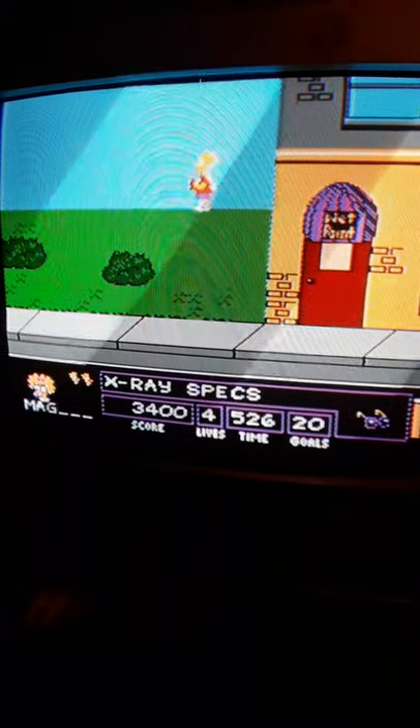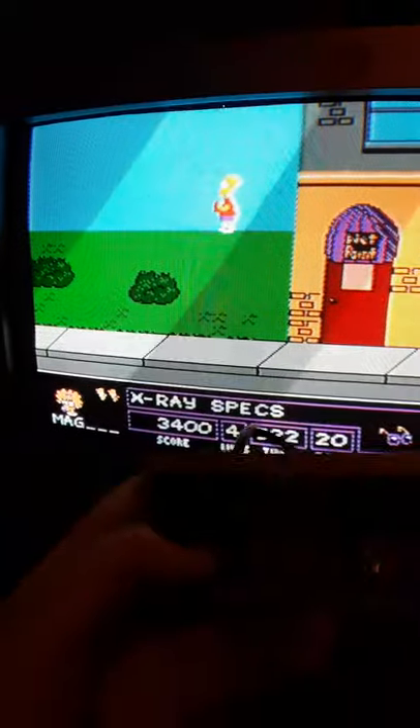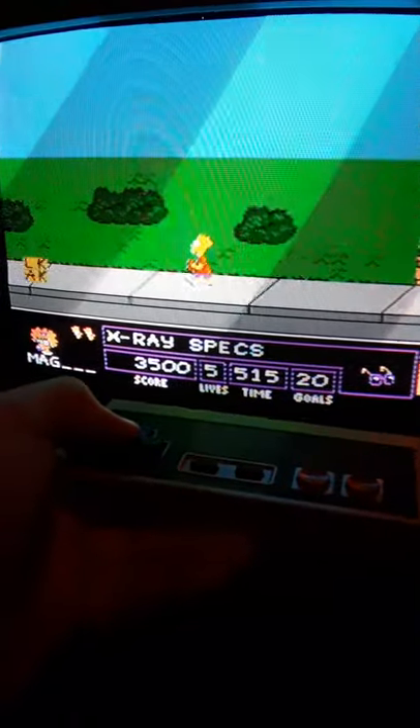There you go, just like that. And then if you press down on the D-pad — see that? That secret came out, and now if you go to these enemies...